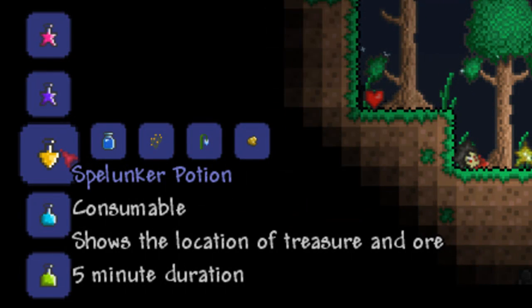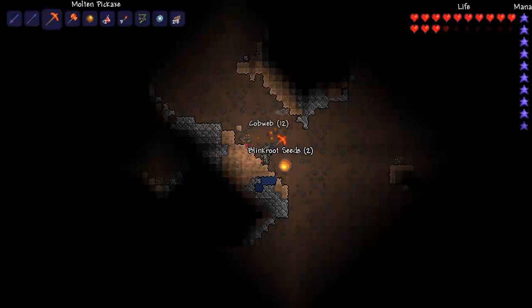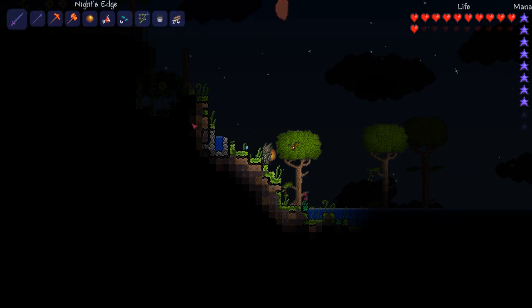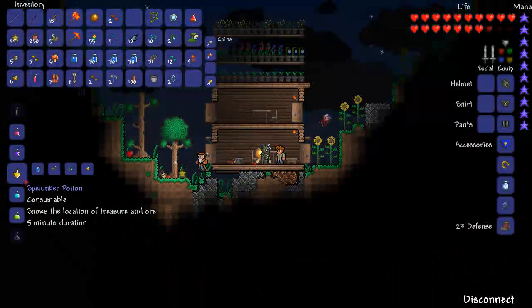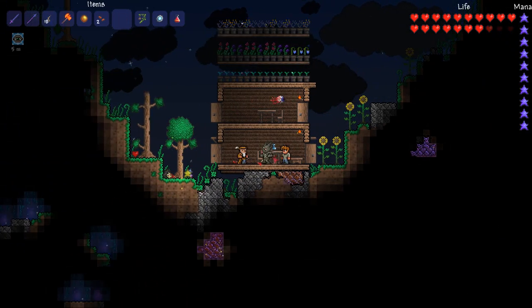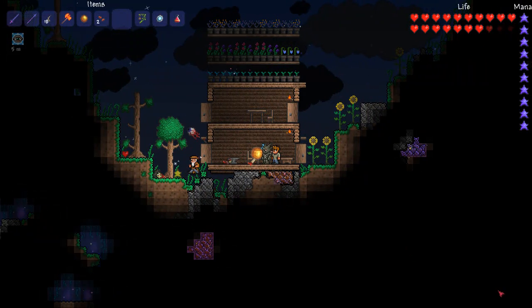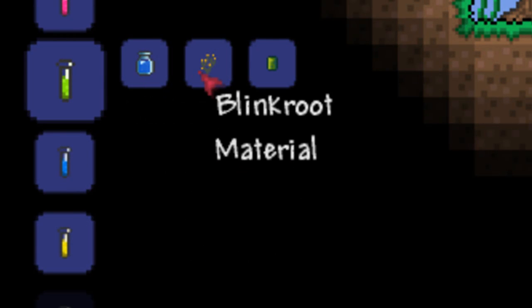The next potion is the spelunker potion, which is made from one bottled water, blinkroot, moonglow and gold ore. The blinkroot is found anywhere underground or anywhere there's dirt. The moonglow is found in the jungle and as long as it's night time you get seeds, and the gold can just be found anywhere. This shows the location of ores and treasure — as you can see it's highlighting both the ores and the clay pots.